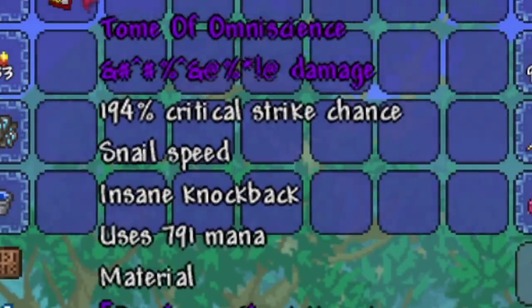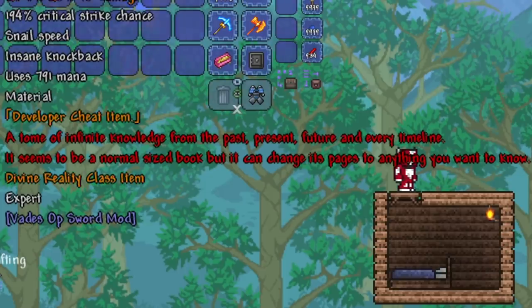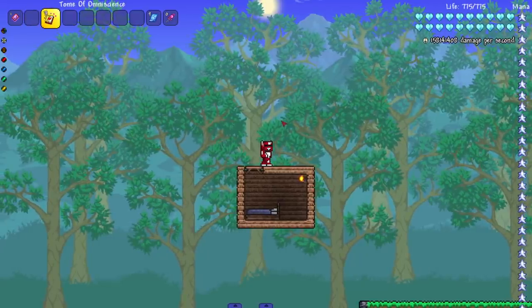It does say it moves at a snail speed. I'm wondering if there are any Terraria items that actually say 'snail speed.' It's described as a tome of infinite knowledge from the past, present, and future in every timeline. Seems like a normal-sized book, but it can change its pages to anything you want to know.